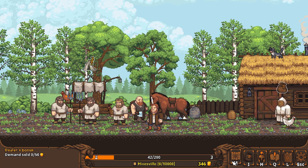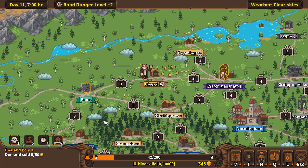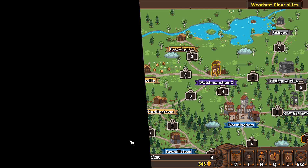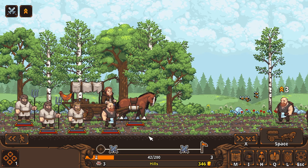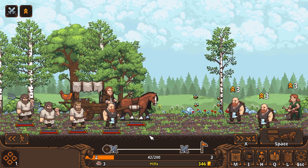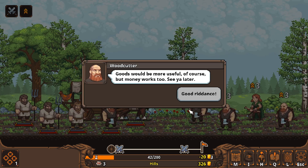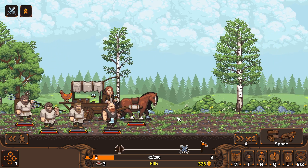I want to try to get another recruit, so we're going to head this way. We've got level three recruits, so it's going to be a little bit more difficult for our guys. Maybe we'll make it, maybe we won't. We've got four people now — this is going to be really, really hard. I'm going to pay them 20 coins just so we can have just one fight to get to the next town.